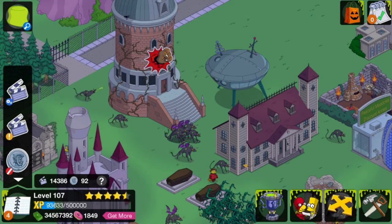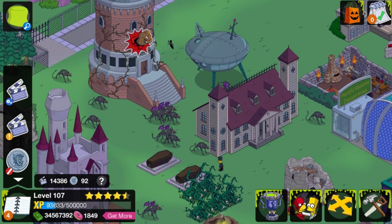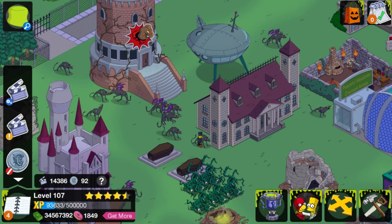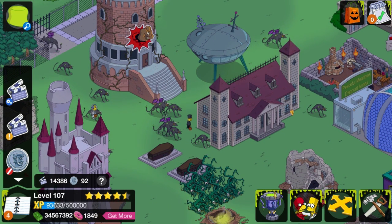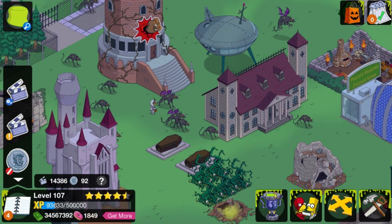Hey guys, it's me KC and welcome to another personal prize in Act 2 of the 2016 Halloween events. We got a bunch of vermin that are just kind of sitting there and flying and having a lot of fun. Watch out Mailhouse. So when I collect some of them, it should roll over and I should get the prize.